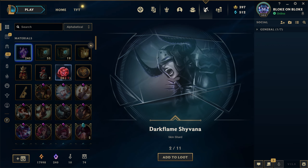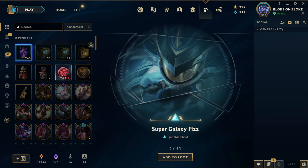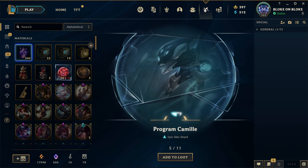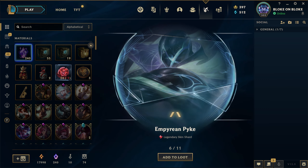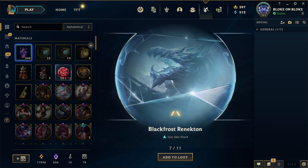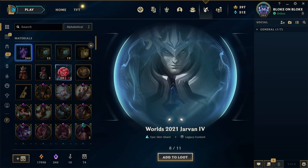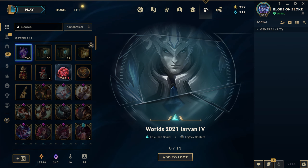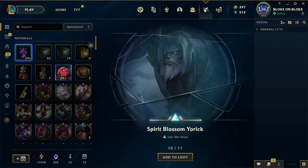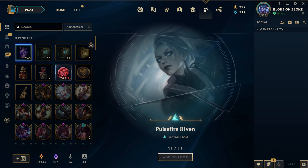In the next loot: Dark Flame Shyvana, Super Galaxy Fizz, Pretty Kitty Rengar, Program Camille, Empyrean Pyke - I really like that skin line. Black Frost Renekton, Worlds 2021 Jarvan IV, Orbeana, Spirit Blossom Yorick, Pulsefire Riven.